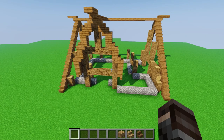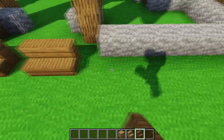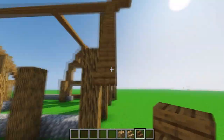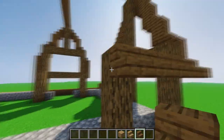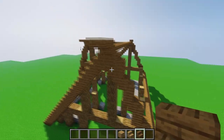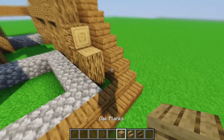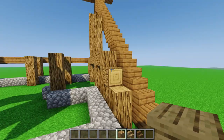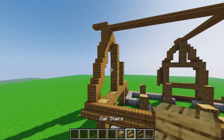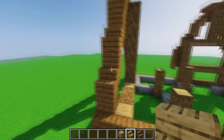Also don't forget to connect the bottom parts. Now for the roof, simply take whatever you have — full block, slab, or stair — and place it with all planks or whatever wood you prefer, just make it different from the spruce.